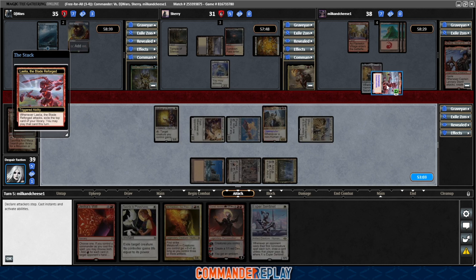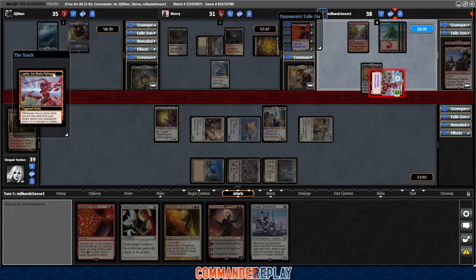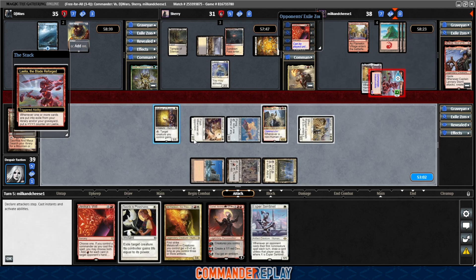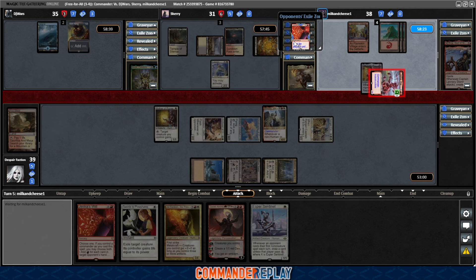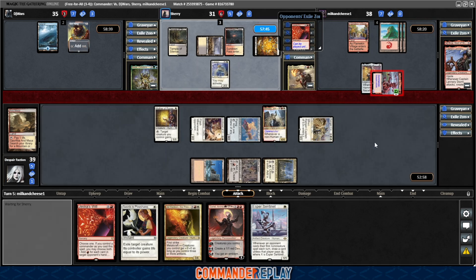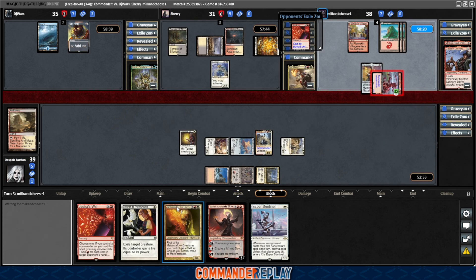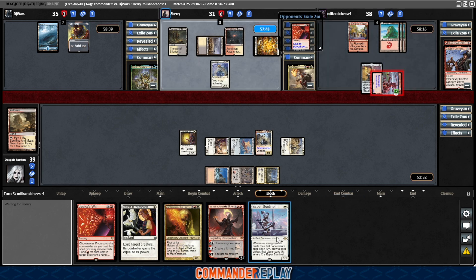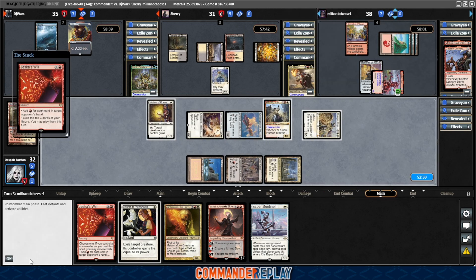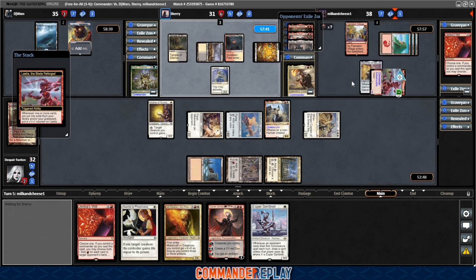So we can block with the Winota and soak up some of that damage. He's got a Jeska's Will — I think I'm going to wait to be completely honest, because I think this turn is going to get a lot bigger now. That is a shot for seven. I think we'll take this and we're probably just going to have to Swords it next turn. Sadly we do not have the Esper Sentinel in for all the stuff that's about to happen. There's Jeska's Will targeting DJ with seven — he's been stuck on lands.